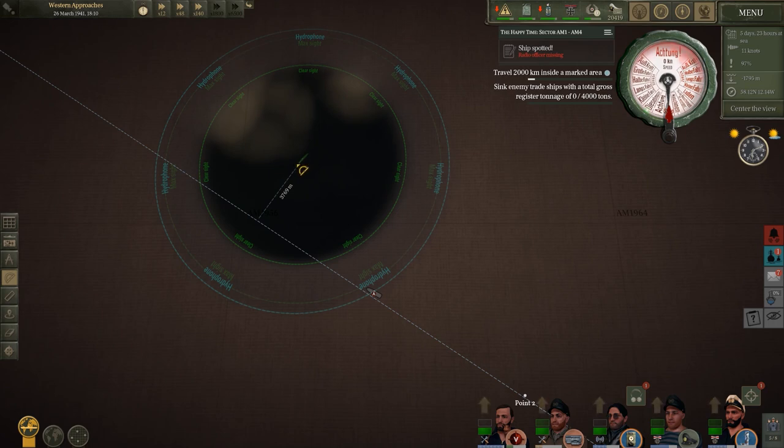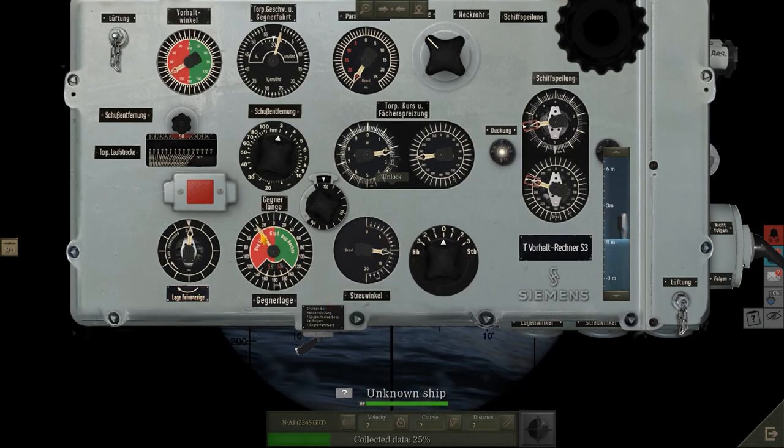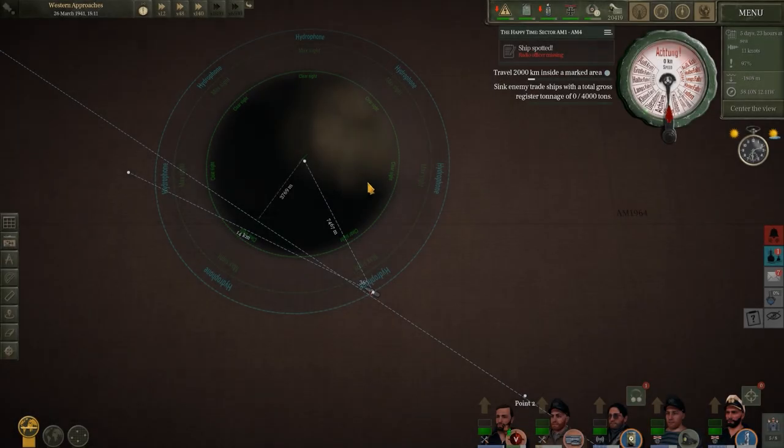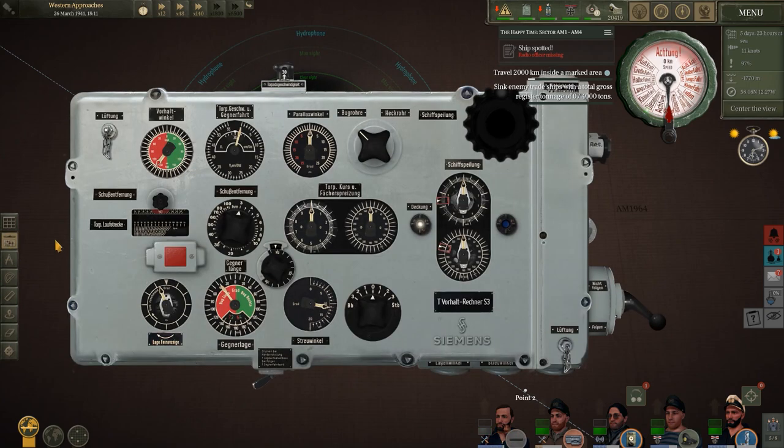Going from the centre of our boat out through the front — roughly 36 degrees, so we'll plug that into the TDC, 36 degrees on the red side. It's a little bit tough to get it exact but I'm sure being a degree or two out can't matter too much. The distance from us to them is over seven kilometres at the moment — a little bit too far — so we'll use time compression and let them move in, setting distance roughly at seven.